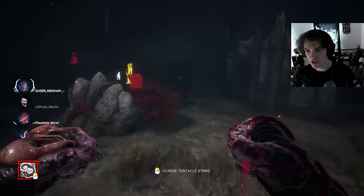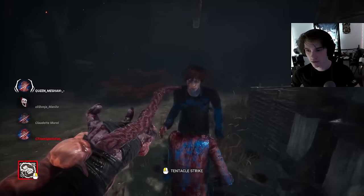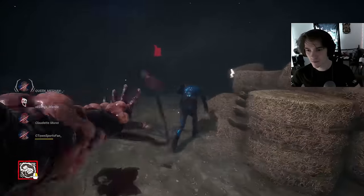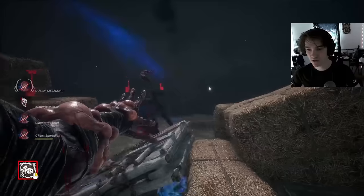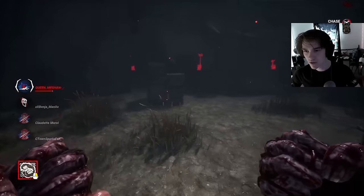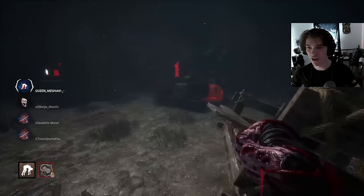Let's go after Quentin — he's the juicier target and gives us more tentacle hits for points. The deep wound. How did that miss? Remember, you don't lose speed as Nemesis, so you can just do that. It's healing to full from deep wound. I see you — get out of here. It's so much fun — well, it's fun when you're not getting gen-rushed.